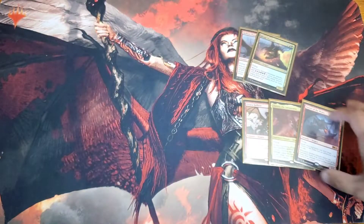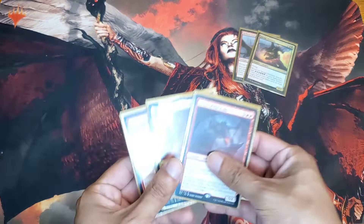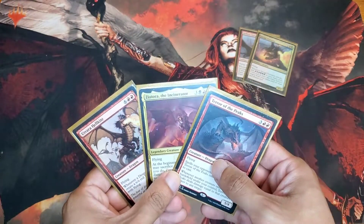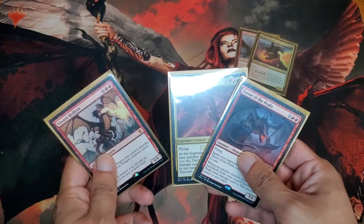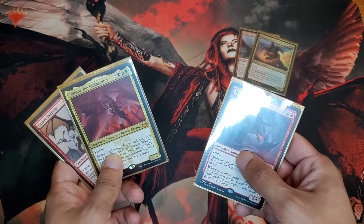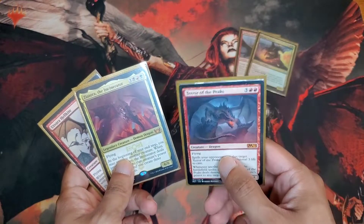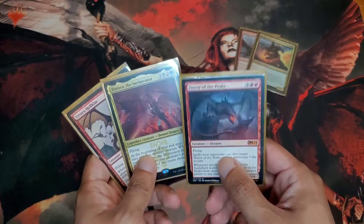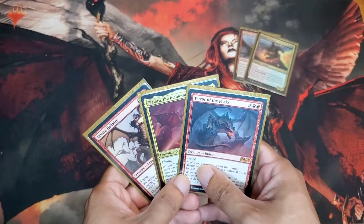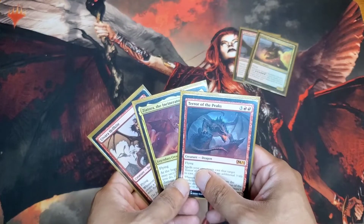When it comes to players you cannot attack — the biggest weakness to this deck is players you cannot attack. You need to attack to go off. This is why these cards come in: Hellkite makes tokens when each dragon attacks, and this one you sacrifice a dragon and do damage. Every time a token or a dragon is summoned, you do damage equivalent to that dragon's power. So these three go hand in hand. You're probably gonna kill somebody first, and then you kill the person that has the Ghostly Prison and Propaganda.